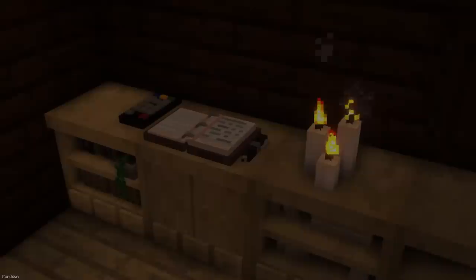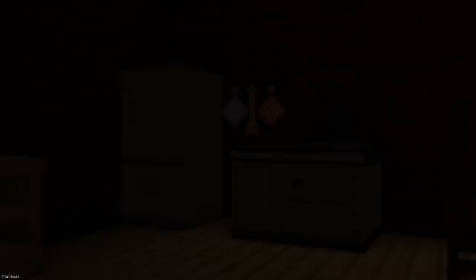A developer named Mayflower has created this custom item texture pack. On the Planet Minecraft page is a link to the pack's catalog, showing how you obtain every item. You're able to create tables, chairs, cabinets, ovens, sinks and toilets among a few other items for furniture, but there's also a lot of decoration type items, like Notebooks, Carpets, Curtains and Towel Racks, which are great for designing your houses with.